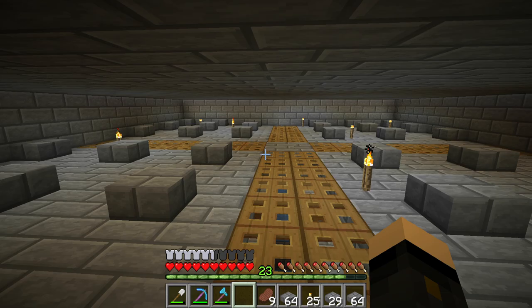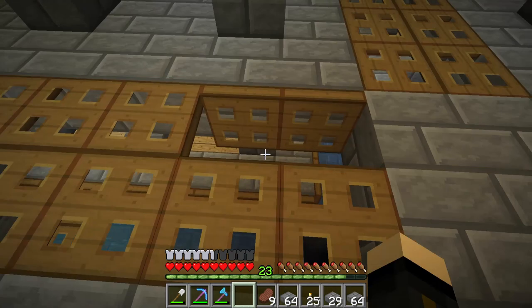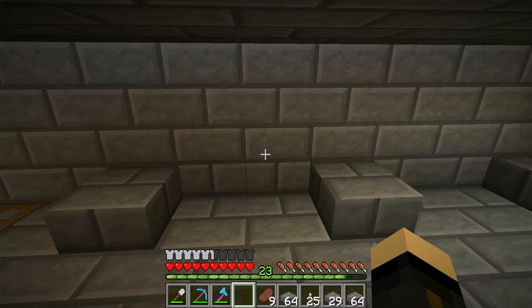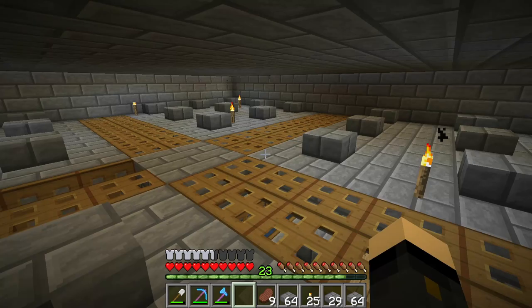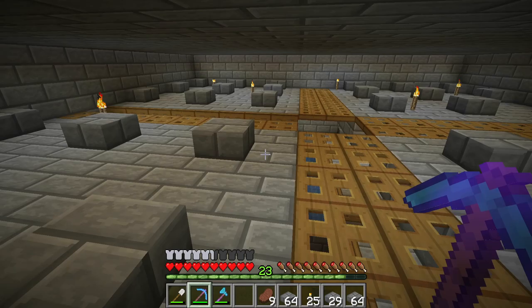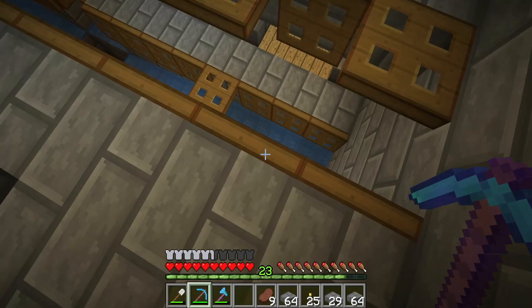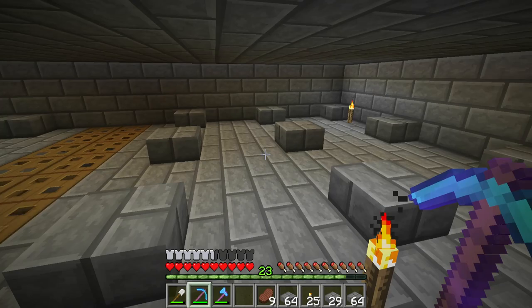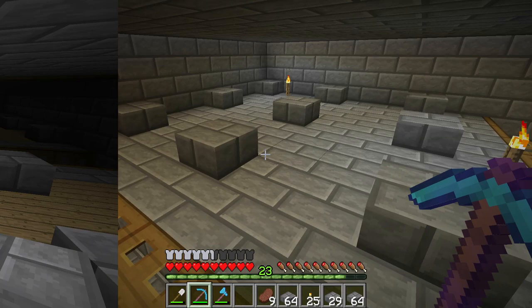I've gone ahead and built the second level — you could have more, just keep stacking levels as high as you like. I need to open all of these trapdoors, and looking at this quickly: we've got a two-block gap and half-slabs going across the roof to prevent mobs from spawning on top, which is very important for spawn rates. Remove the temporary light blocks placed while building, then open all the trapdoors, get rid of all the lights, and mobs should start spawning. We're pretty much ready to go.